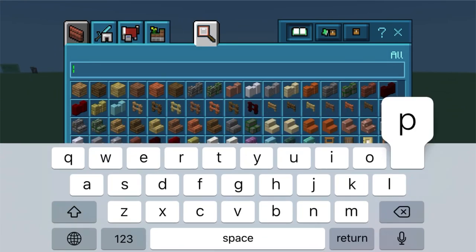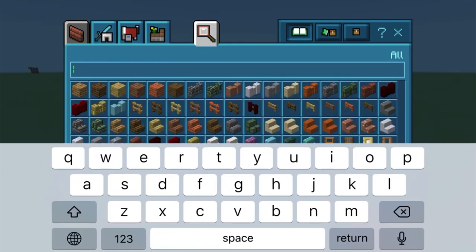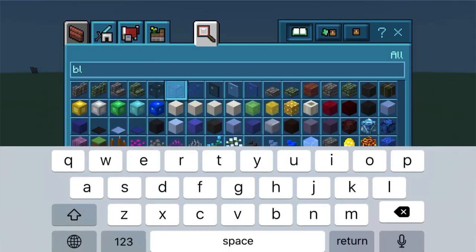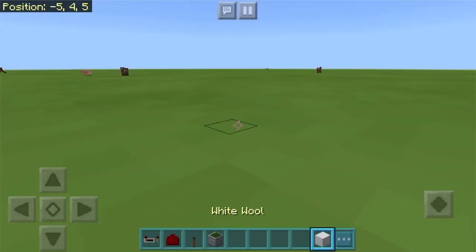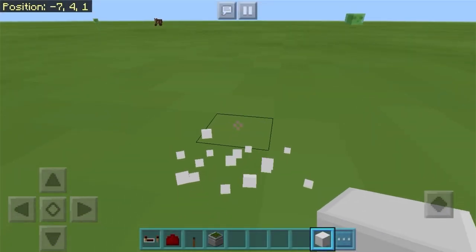So let's say you want to keep it hidden, like a hidden lever. So we're going to get some things. Make sure you have all your redstone, a lever, and at least one kind of block.